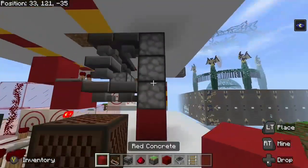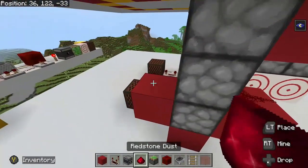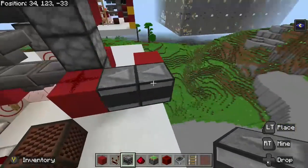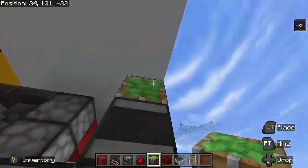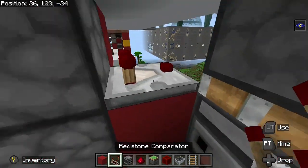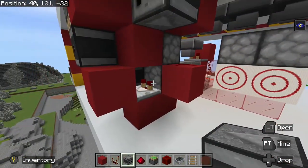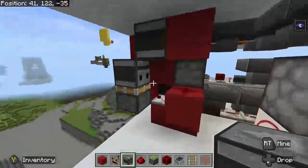Glass just in case I need it. Solid block, solid block, solid block, redstone, redstone. Solid block, comparator, observer facing this way. Observer facing this way, sticky piston here, another solid block — place that. Another redstone comparator, solid block, observer facing that way. Sticky piston facing upwards, an observer facing that way.